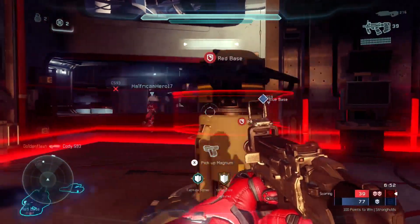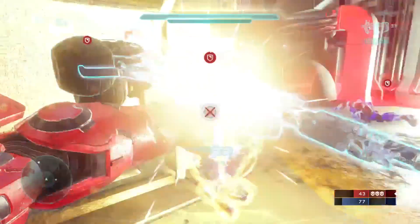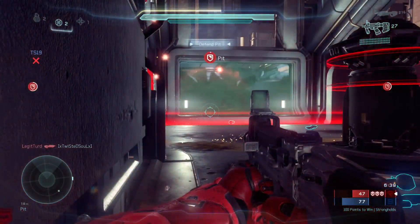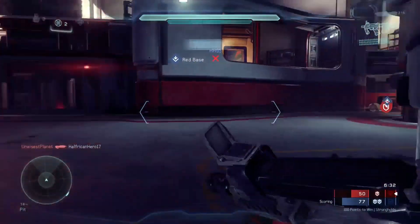When I picked up Halo 5, the first thing I did was go through the button layouts looking for the things I wanted. I then jumped into the campaign and switched between three different layouts in the first two missions before deciding on the one I wanted. Even knowing the specifics I was looking for in my layout, I still swapped between multiple layouts before deciding on the one that felt the most natural and beneficial for my game style.